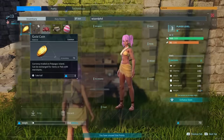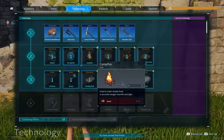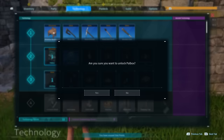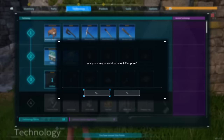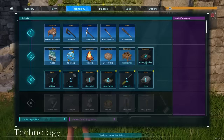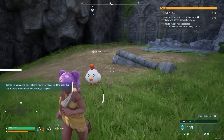Technology points allow you to unlock crafting and building recipes as you progress. You'll earn these points by leveling up and unlocking fast travel points at the Great Eagle statues. Spend your first six technology points on the Pal Box for setting up your base, the Pal Sphere for catching pals, the Campfire for providing warmth and the ability to cook food, the Wooden Chest for storing materials, and the Wooden Structure Set for building a house.